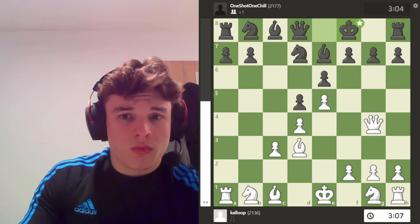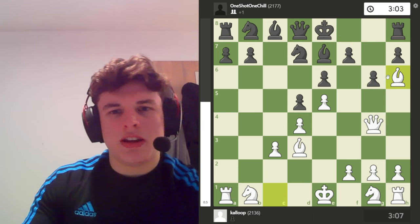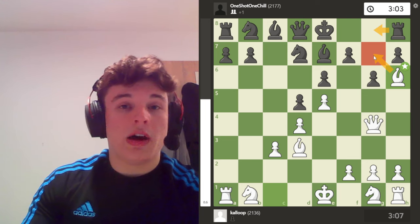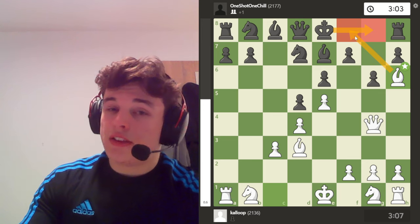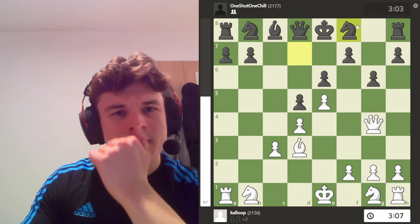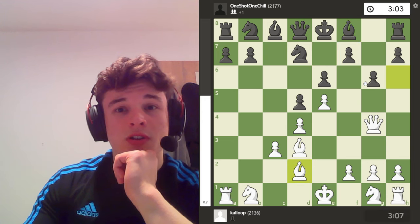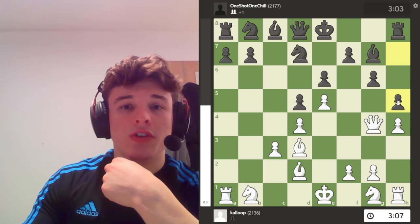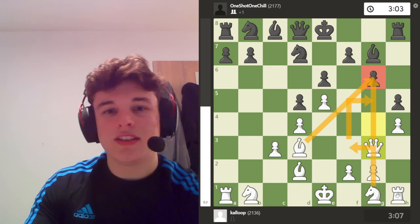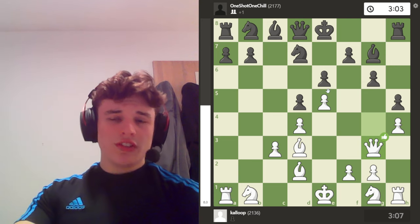My opponent plays Kf8, which is the best move defending g7. G6 is a possibility, but after Bh6 this is miserable, because I may be threatening Bg7 to force the rook to move and stop castling. You can't castle through a check. If Bf8 is played to challenge the bishop, I'll just retreat. And if Bg7, throw the h-pawn forward with h5, bring the queen back, look for sacrifices, bring the knight in, maybe even castle and play f4, f5. It's a very nice position.